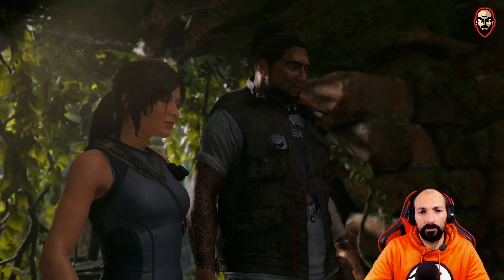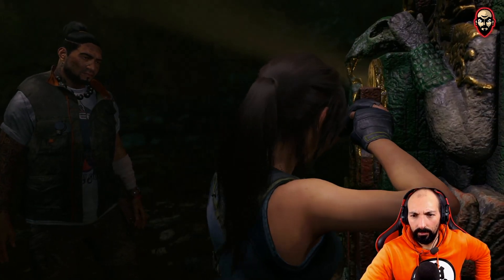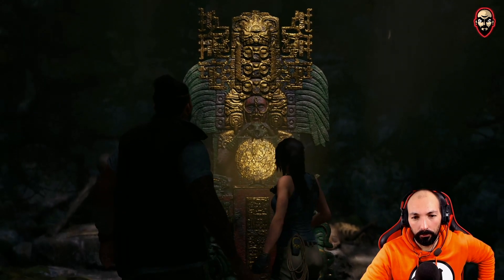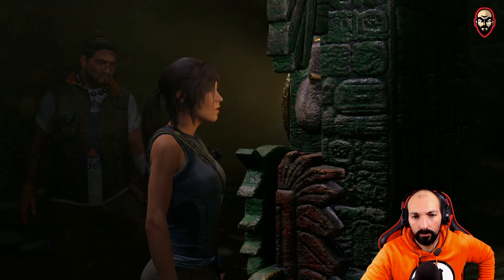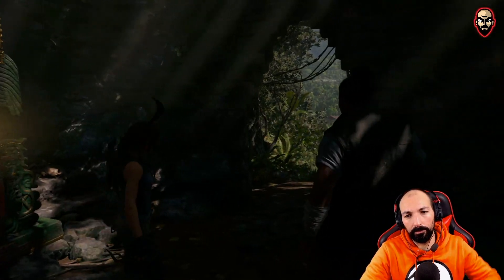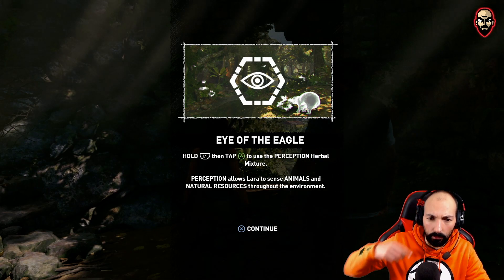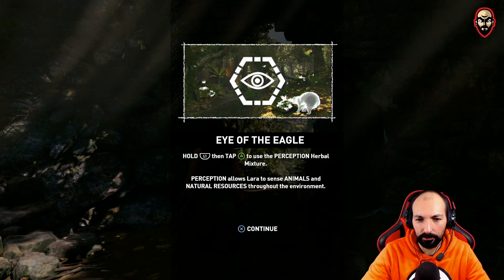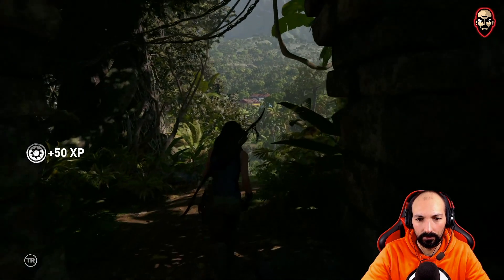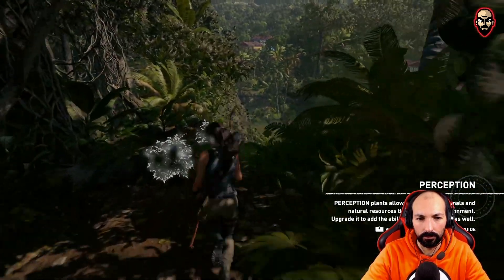What's that? I think it's some sort of stele. Help me with this — are you sure? Are you sure you want to do that? Because last time you almost destroyed the world. A recipe — seems to be a mixture of herbs. Eye of the Eagle: hold L1 then tap triangle to use. The herbal mixture allows Lara to sense animals and natural resources. Oh there it is! Okay cool, we're getting closer to the village.